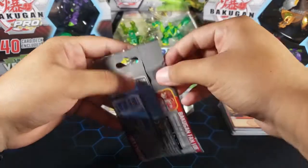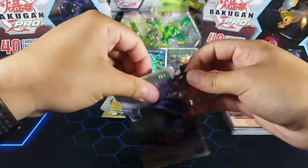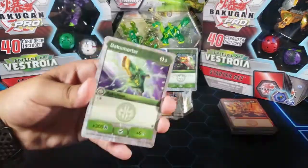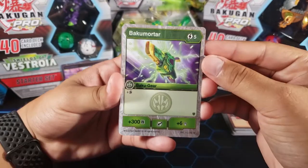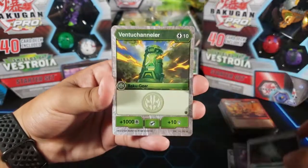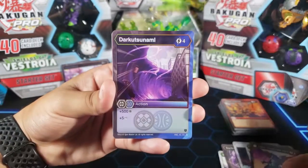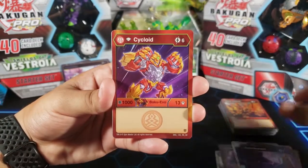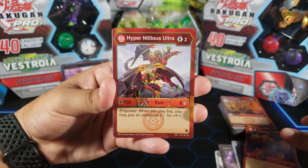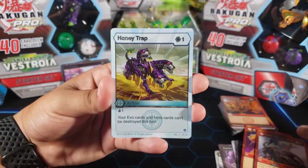On to pack number five, which is another Enoch one. We're halfway through these packs. Sorry if I'm going a little slow — I just want to look at the cards. Another Pharaoh. So here we have Baku Mortar. Darkest Storm. Hail Bracers. Ventu Channeler. Hyper Dragonoid Ultra. Darko Tsunami. Diamond Cycloid — pretty cool card. Hyper Nilius Ultra — I think I wanted the Nilius, not the Ultra. And Honey Trap, which is an awesome rare.